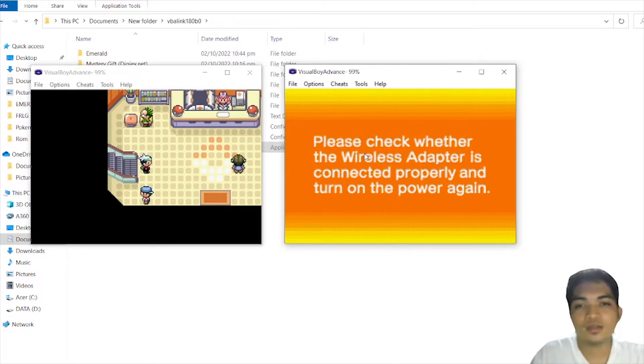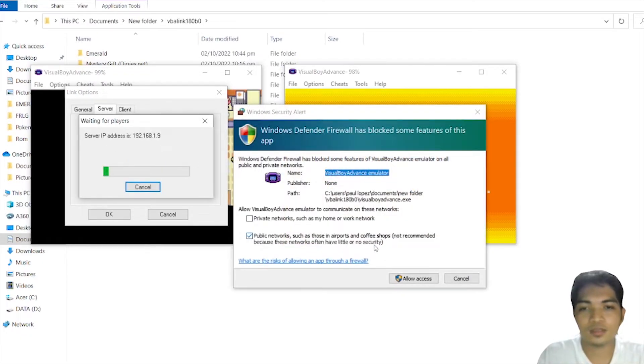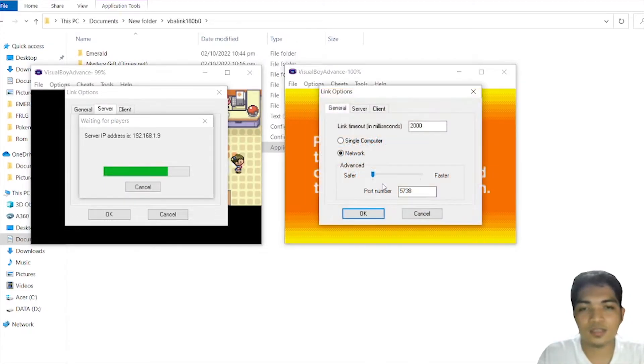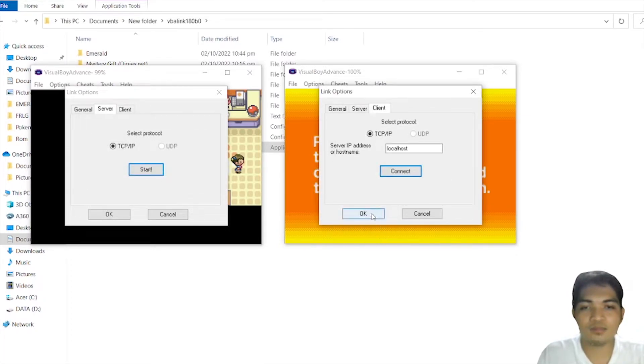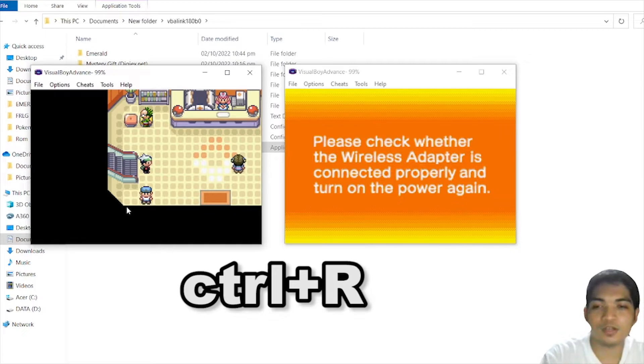As you can see, it will pop up 'Please check whether the wireless adapter is connected properly.' For the linking purposes, when both games are open, go to Options, Link, and Settings. Choose Server for the first window, then Start and allow access. Then in the second window, go to Link, Settings, and choose Client with localhost. One player connected — wait. All players are connected. Once connected, restart both games by pressing Ctrl+R on your keyboard.